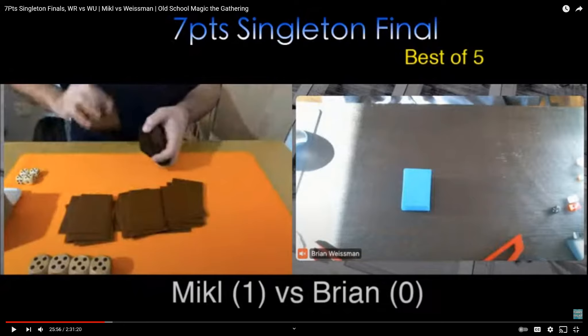I'm playing my blue-white control deck with quite a large number of creatures, actually. McAlfie was in the driver's seat from the very early part of the game — resolved an early land tax, drew some extra lands with it. The presence of the land tax really constrained my ability to develop my board, and the critical point was a missed Chaos Orb flip when I was at eight life, which led to an Order of Leitbur in play, and the Order was ultimately responsible for my demise.